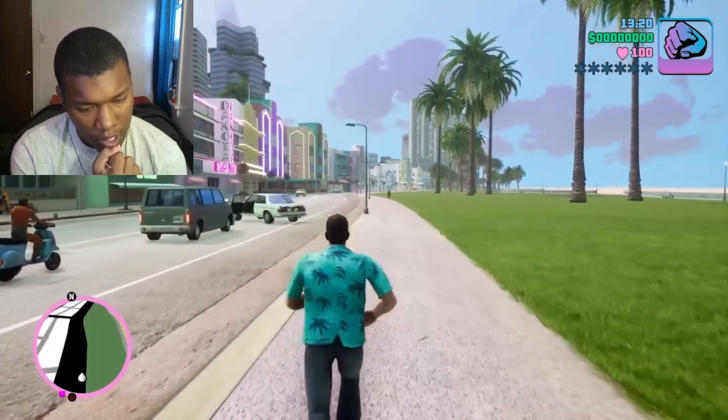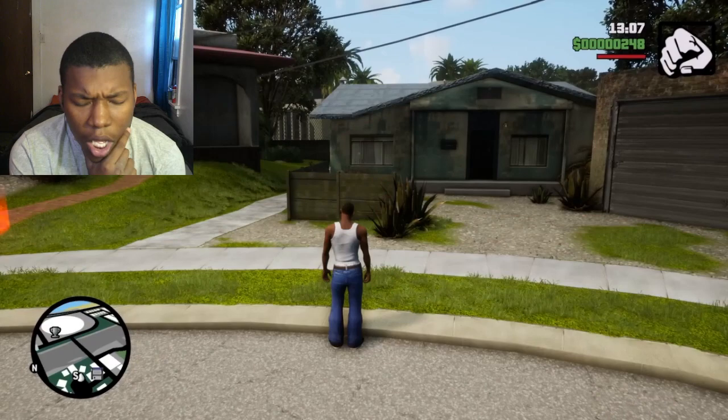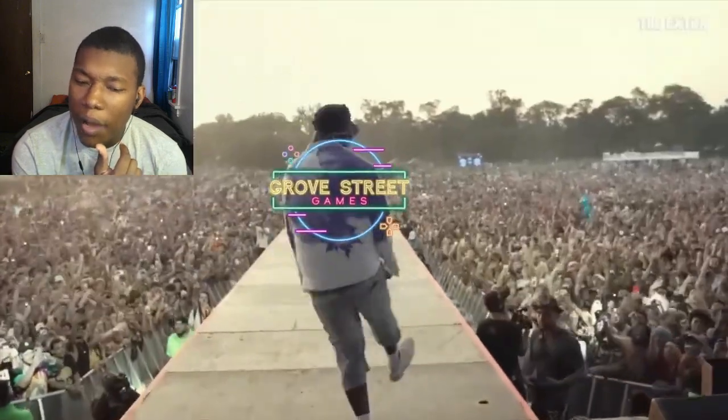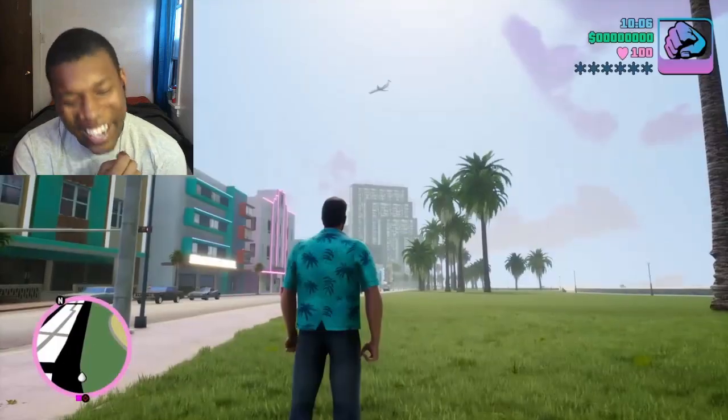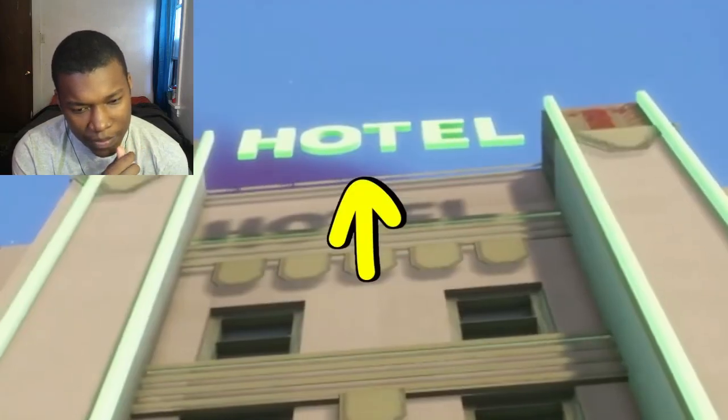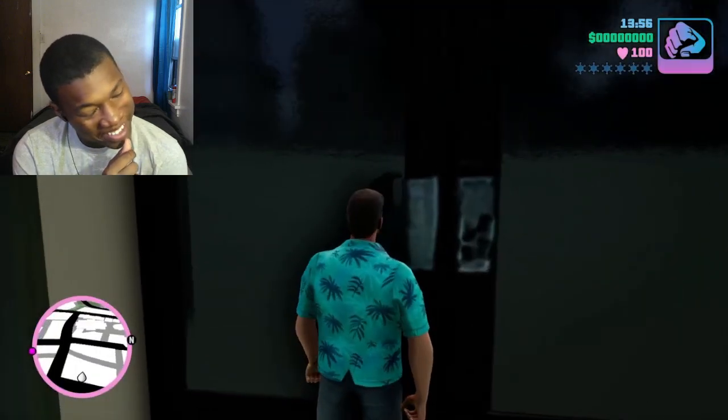...is the 2021 Vice City remaster by Grove Street Games. We already went into this with the San Andreas version, but they somehow managed to do the exact same thing. Let's take a look at what I'm up against. We got random hotel signs that are just floating — that's what we call a door handle apparently.